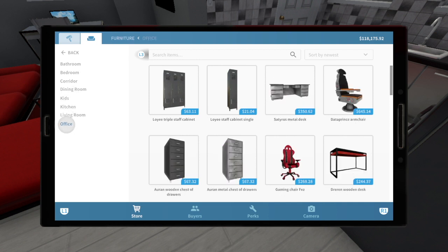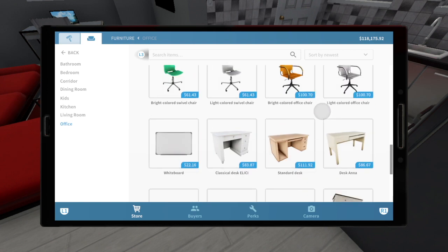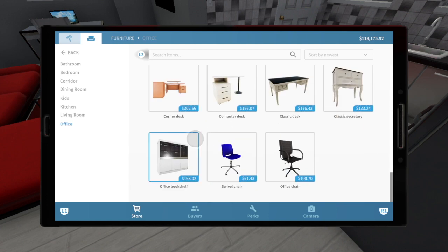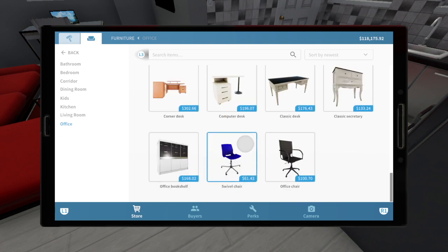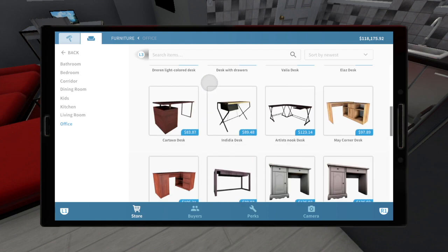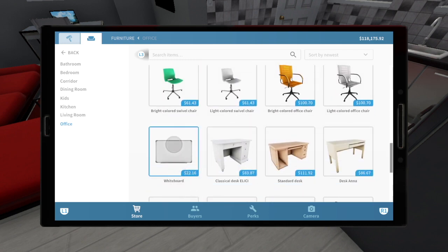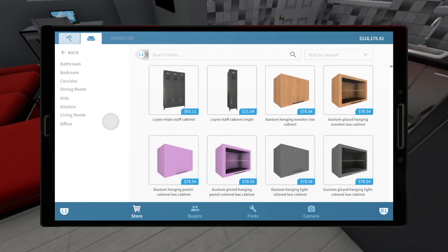Lastly, we have office — again, no subcategories. We have chairs in here with file cabinets, as well as desks and a whiteboard. When you're looking for these items, I'd be looking in chairs for desk chairs, not in office. I think this should be subcategorized into desks, chairs, a whiteboard or accessories, and file cabinets. That's my main gripe with the office stuff — I think it should be separated.